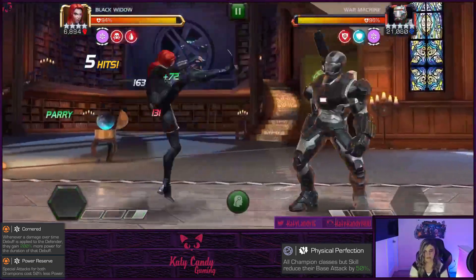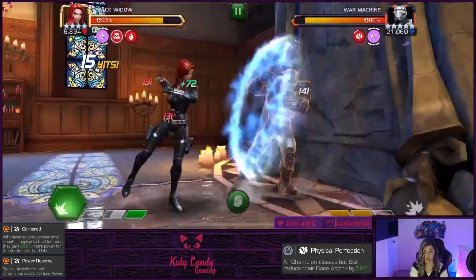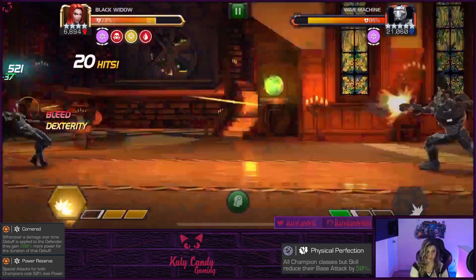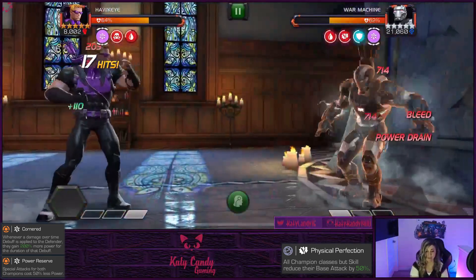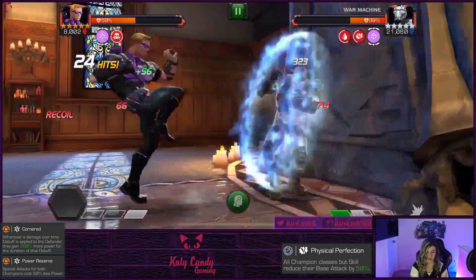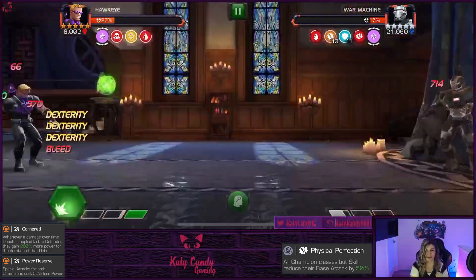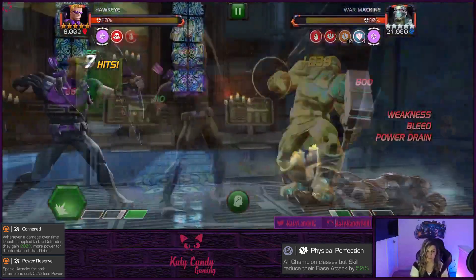War Machine loves to throw his specials — try to push him to his Special 2 since with Power Reserve that's not too hard, and his Special 2 is much easier to dodge than his Special 1. If you can't push him to Special 2, just block the Special 1. He is super special-happy — he'll chain throw specials, throwing a Special 2, then Special 1, then Special 1 again. Bringing someone like Hawkeye to power drain him and keep him low on power is ideal. Overall War Machine is not too hard.